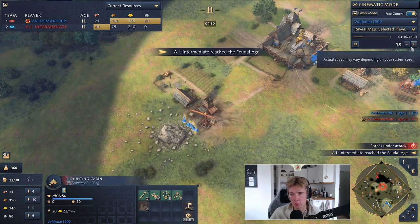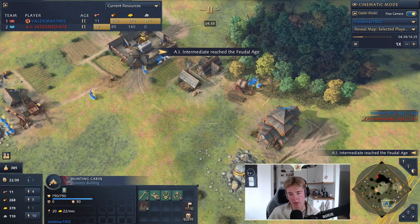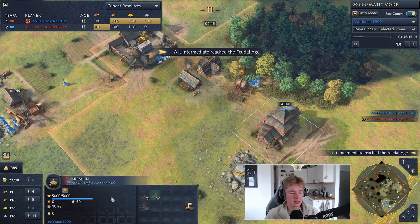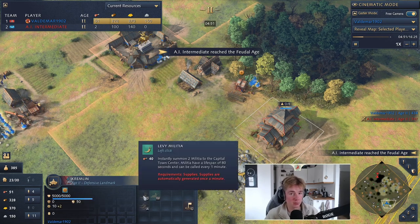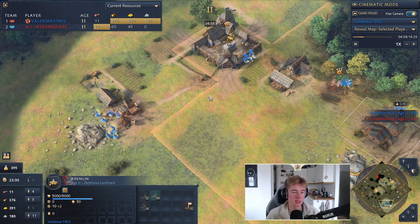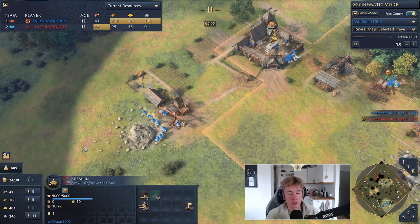We're about 45 seconds away from aging up. This build doesn't have any early military production, and the reason we can do that is because we have the Kremlin. The supply points — we don't spawn in with one like we used to with Rus, but after one minute you get one. So you can spawn in the militia the moment you're about to go out and build the second town center. If there's early harassment — say some early spearmen from an Ottoman — you can deal with that using militia.